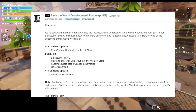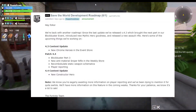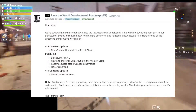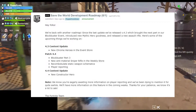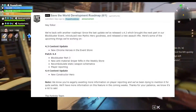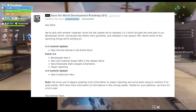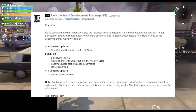In patch 4.4, they're going to release the third part of the blockbuster quest, so I'll be doing a walkthrough just like I did for part two. There's also a new anti-material sniper rifle in the weekly store — I believe this is going to be a 50 caliber sniper. I looked on Storm Shield One and saw it in their database, and I don't believe it has been released yet.